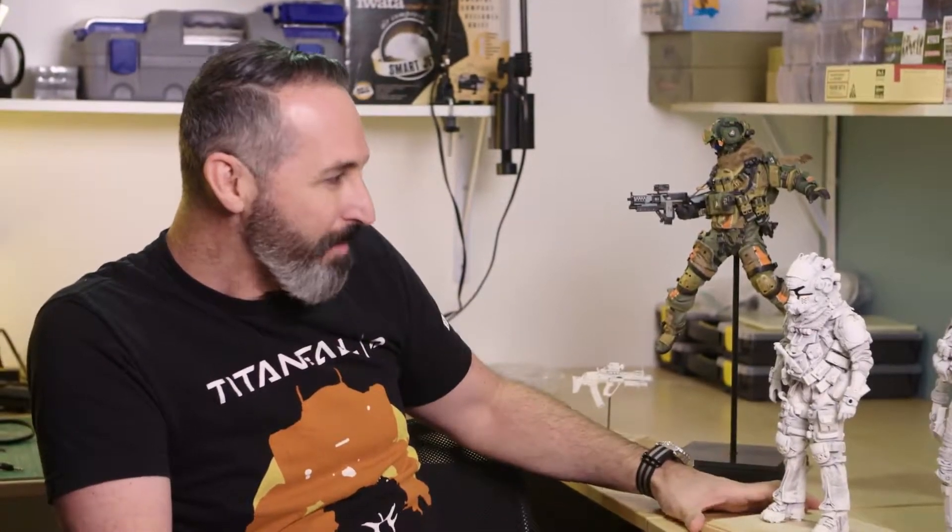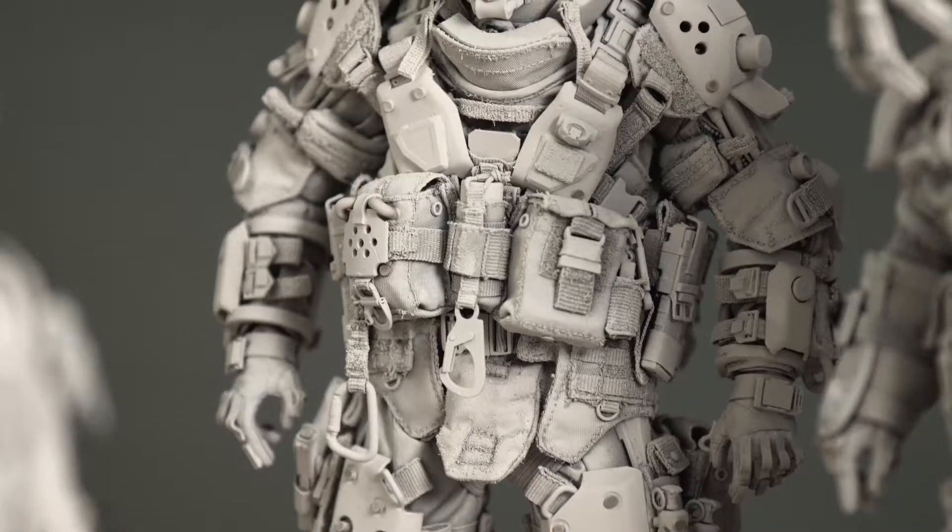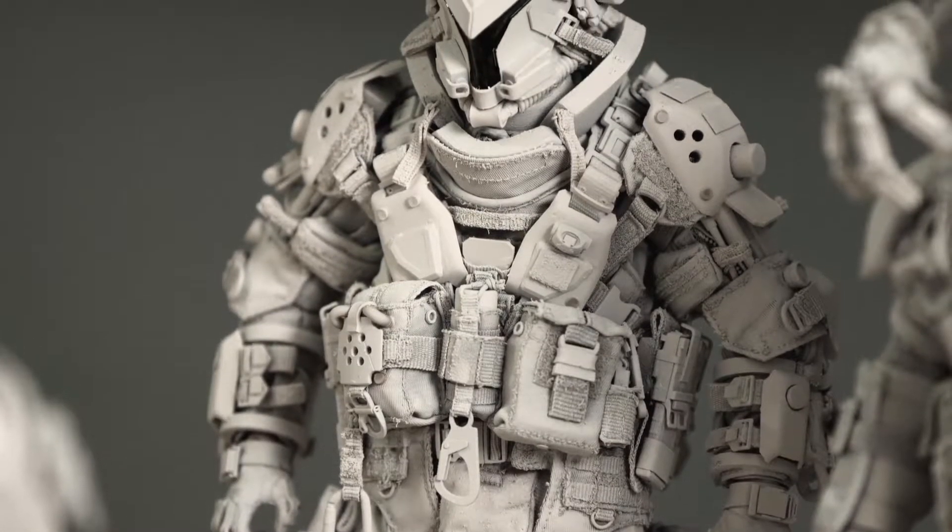Even though it's one-sixth scale, you get these happy accidents — this part's in balance, this arm's a little bit bigger, this ear sticks out a little more over here, or this helmet's a little bit crooked, or the strap is doing this or that. It just adds a little bit of realism to things. If we go back to Titanfall 1, we were at a point in the process trying to figure out what to do.